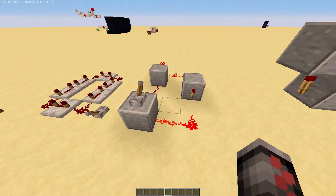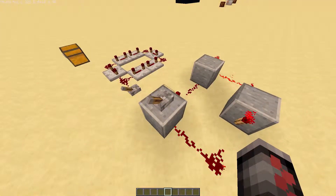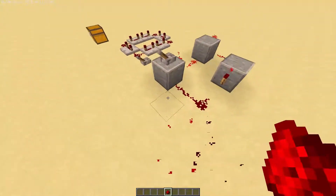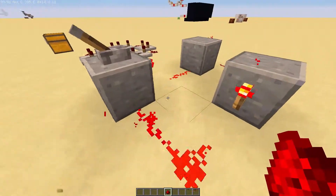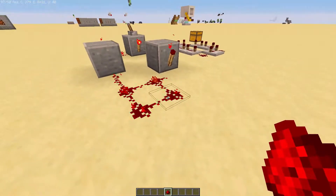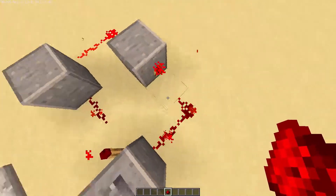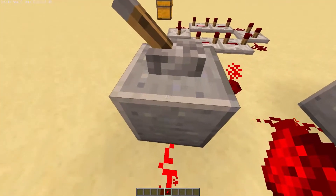On to clock four, we can just turn it on here. Turning it on would be turning this lever off, so it's opposite — just so you know. You can take your output from this dust right here, but if you take it from this one right here then the clock will stop, as it's no longer powering this block. Same from right here — you can't take it from here, but you can take it from here or here, or you could take it from one of the torches itself.